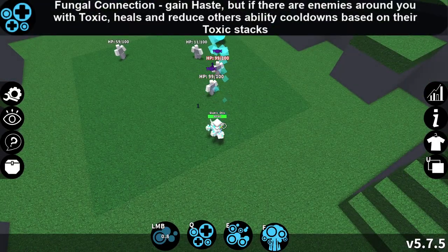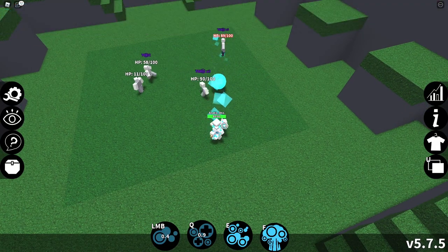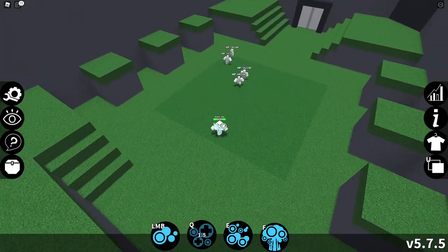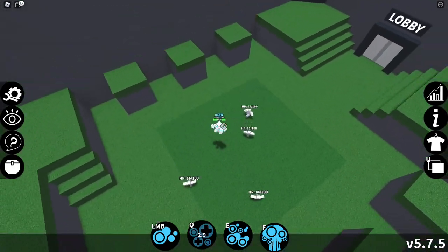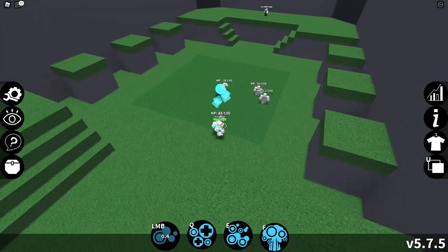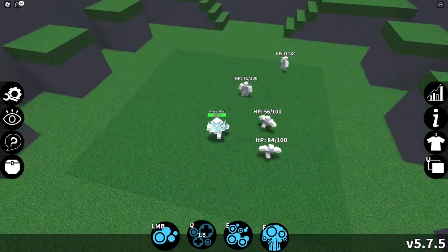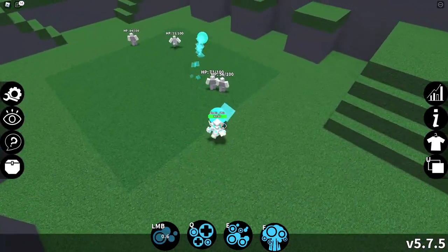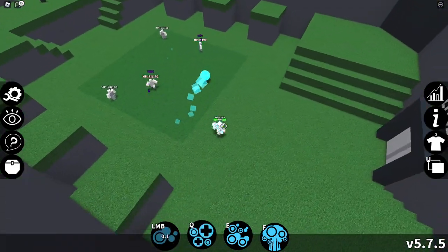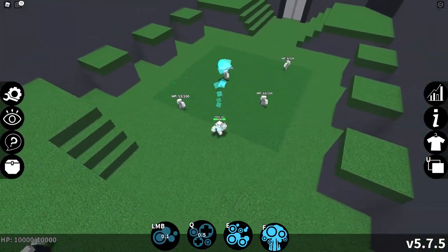Now moving on from the very lackluster LMB, let's talk about the Mushroom's Q-move. This one is actually quite unique for Mushroom, since it not only gives a significant speed boost with Haste, but when an opponent has at least one stack of Toxic, Mushroom will heal based on that stack. It's an excellent move that makes Mushroom's 80 health feel a lot like 100. One thing to note though is that if you do heal using this move — i.e. your opponent has Toxic and you use the move and you heal from it — then you don't get the Haste status effect, which really sucks.